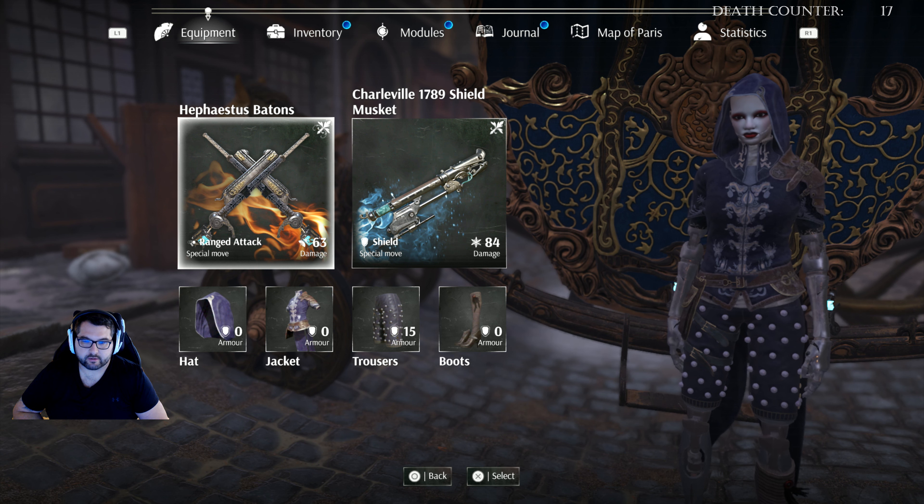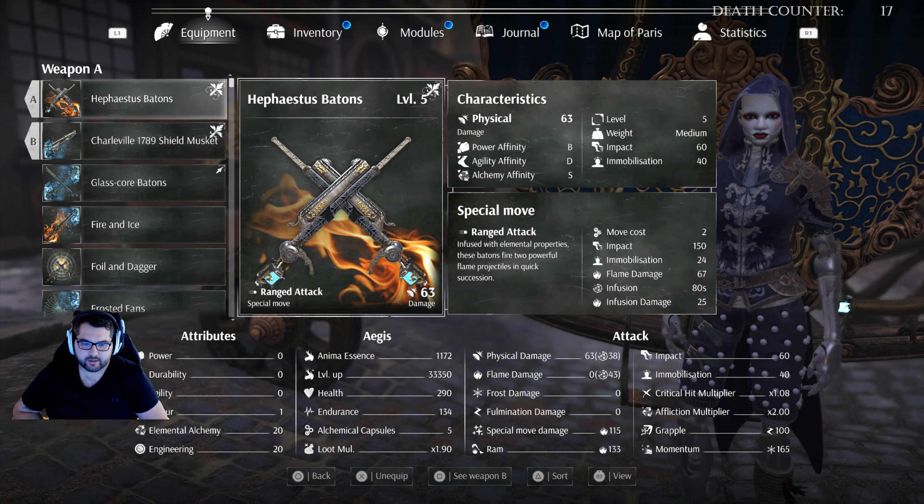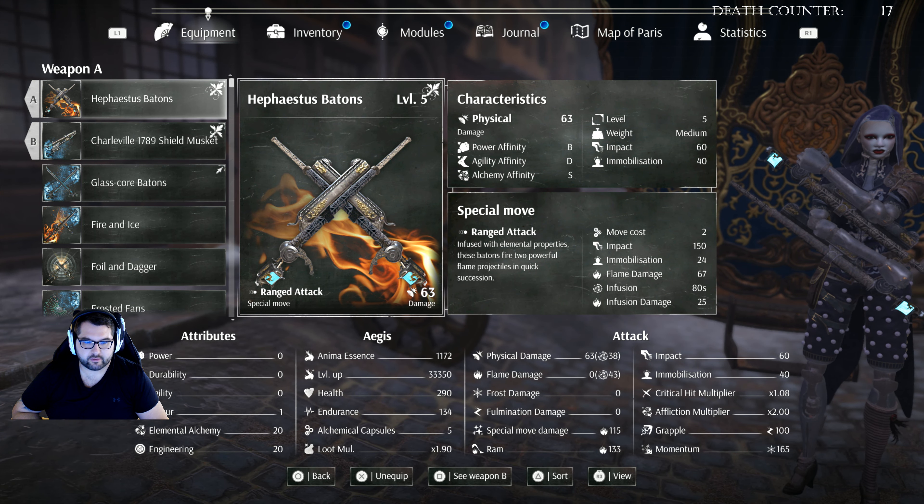We're using the fire batons and the ice musket. I have the batons fully upgraded to level 5; the musket is still at 4. I really only use the musket on boss fights to freeze the boss and then mow them down. The great thing about the fire batons is the L2 special attack shoots off two projectiles and then infuses them with fire, so you get to do damage and infuse with fire — it makes chewing through enemies really quick.